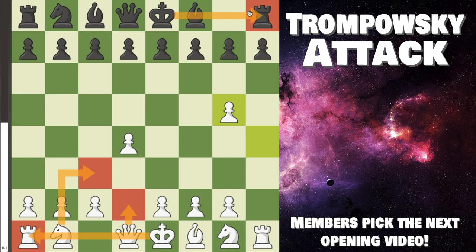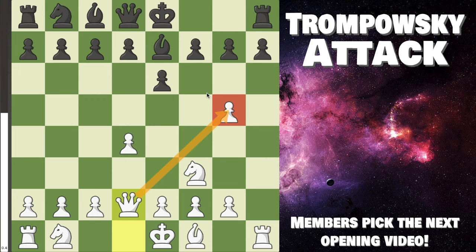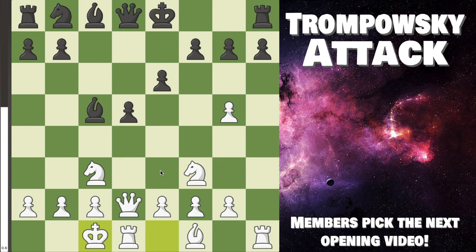The most common try is e6, immediately attacking the pawn. We can simply develop and defend with knight f3. If they attack again with bishop e7, saying they want the pawn, we can just go queen d2 — our plan is working out, the pawn is defended. Let's say now d5 — very typical. We keep developing with knight c3, the plan is to long castle, and after c5 you can trade.